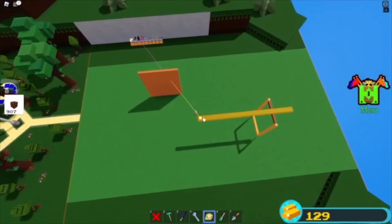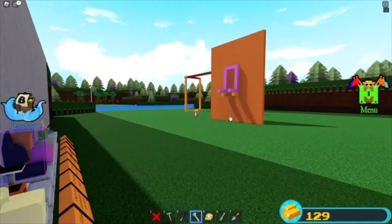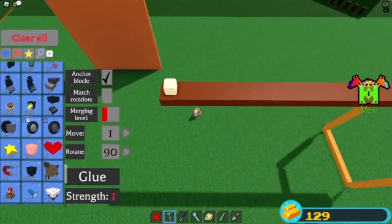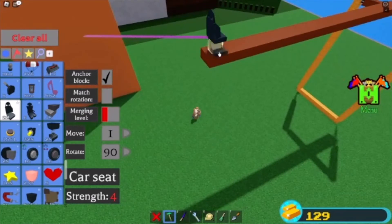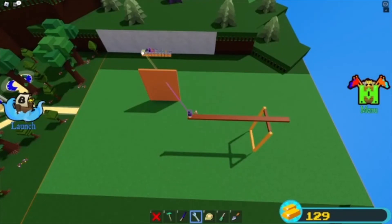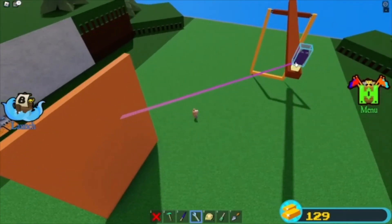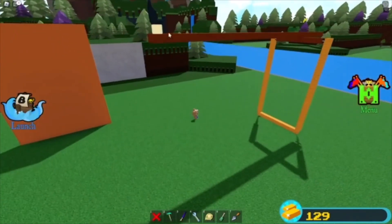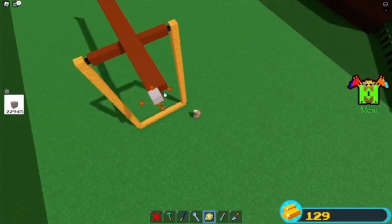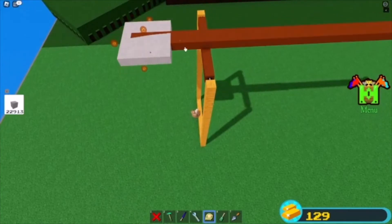At this end of the catapult, place a butter block which is by default attached to my seat. When placing a seat on top, it should automatically connect to the butter block. I'm going to unhook the extra connections so it's only hooked up to that butter block. On the other end we are going to add a very big weight - make sure it is within the width of the support so that it can keep swinging through and give a lot more power. You want as many heavy blocks as you can. You can use gold or obsidian, but I prefer titanium because it is the heaviest block.